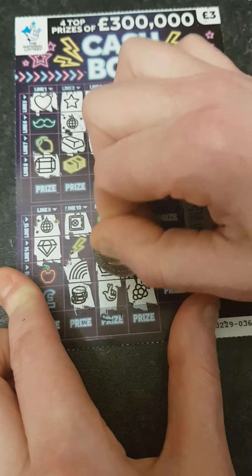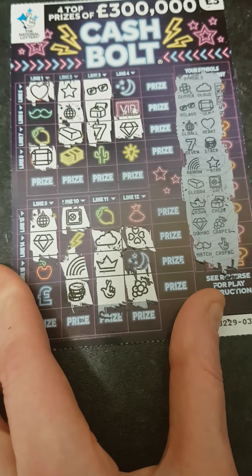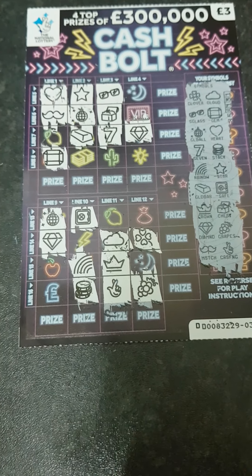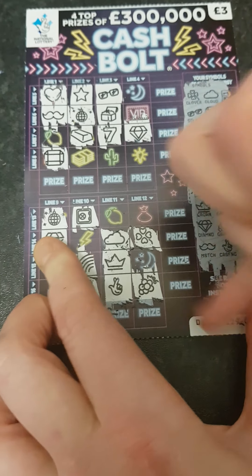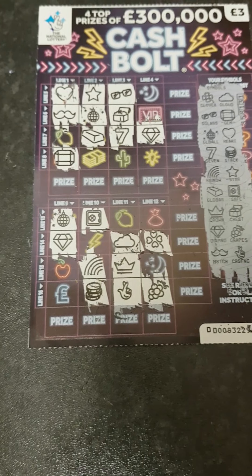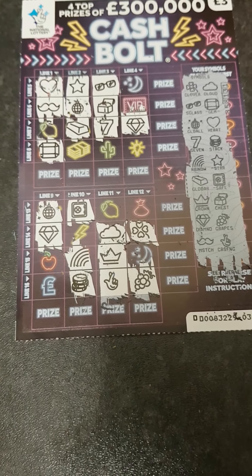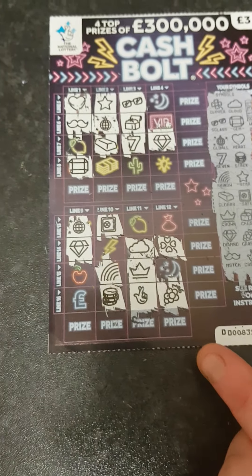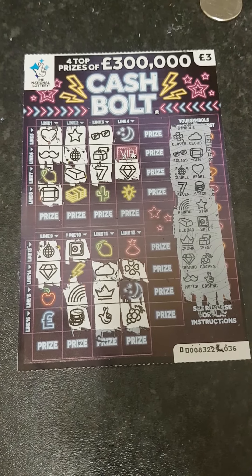Diamond there and grapes - then we've got them all. I was just double checking them anyway. I had the heart, the clover and the clouds and I think that's all of them, but I'm just double checking. No there's no win on this one, but thanks for watching guys, bye!